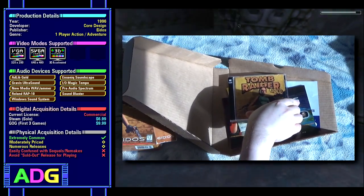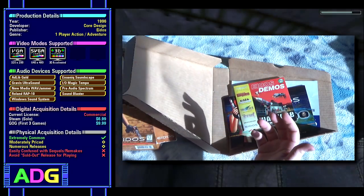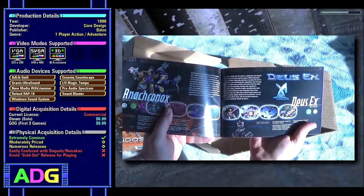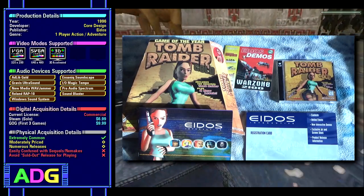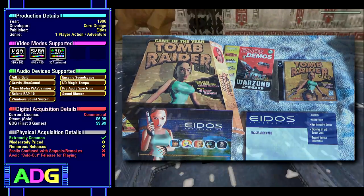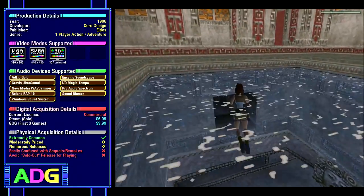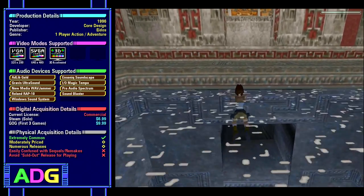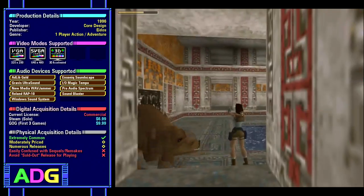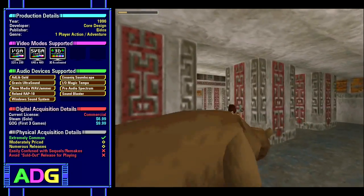My copy wasn't sealed and there's nothing particularly noteworthy in the box, so there wasn't really a point to doing a full unboxing. But as you can see, it did include all of the extra bits the box normally came with: a demo CD filled with game demos, a full colour product catalogue, and a registration card, all of which are considerably higher quality than what you would normally find in game boxes of this vintage. The game primarily supports VGA 320x200 and SVGA 640x480 graphics running in 256 colours, as well as a wide variety of digitized audio devices. It also includes support for a surprisingly large number of early 3D accelerators, which I think is another reason why the game was as well received as it was.